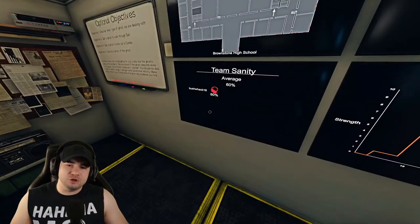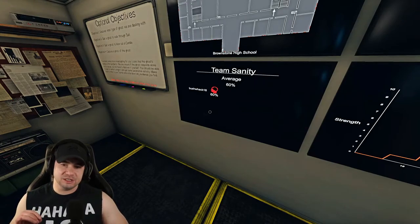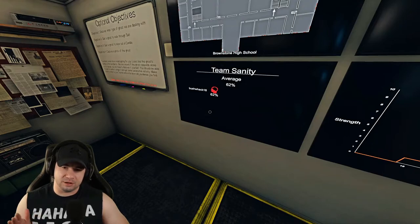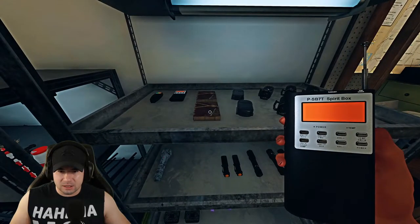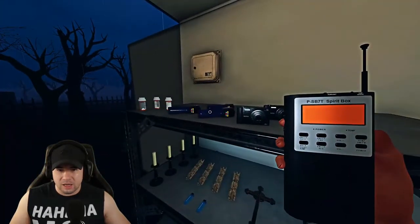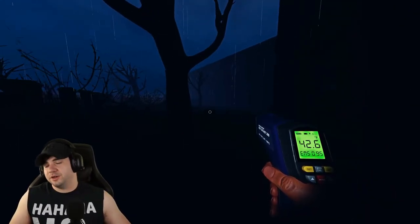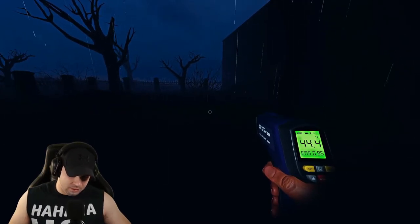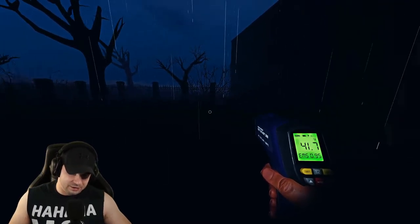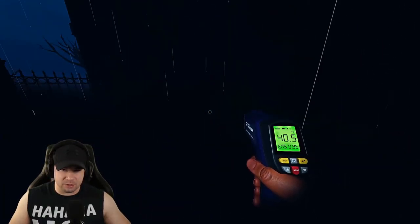All right, so after that round trip on solo — keep in mind this is one of the reasons solo is much easier than a full squad. Your sanity decreases at a fourth of the rate compared to four people, so we're still at 62%. We're going to take in a spirit box, a book, and a thermometer just to make sure the ghost is in that room. As you can see, the thermometer is hovering in the 40s. Outside it's cold and rainy. When we get in there, if it goes down to the 30s, we know that's probably where the ghost is.